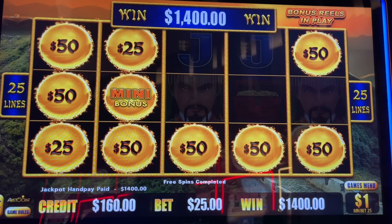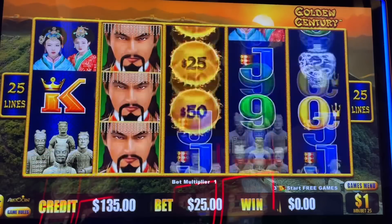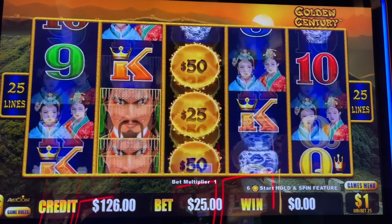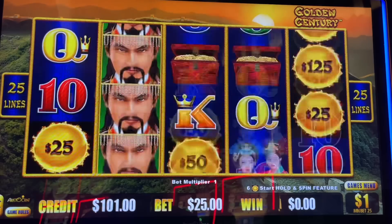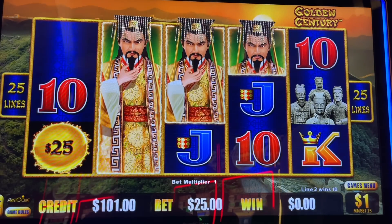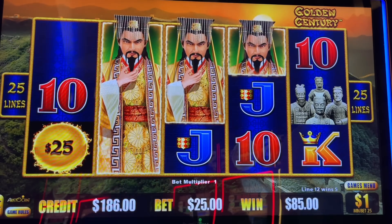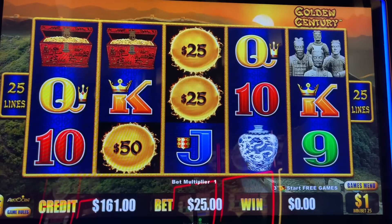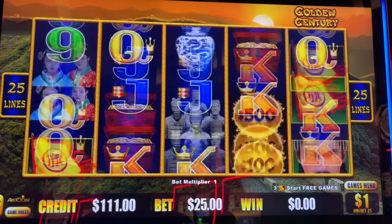Alright folks, Third Hand just did the paperwork with the attendant, so we are going to finish up. I'm going to watch while he does his spins that are left here — maybe we can get another hand pay while we're waiting. We've never gotten a hand pay while waiting for a hand pay, so that would be fantastic. Oh, that's going to be 110 bucks — no, I don't think so. Oh, that was close — 85. The sound was right, they looked right, but the payout wasn't there. Come on, hand pay while we're waiting for a hand pay.